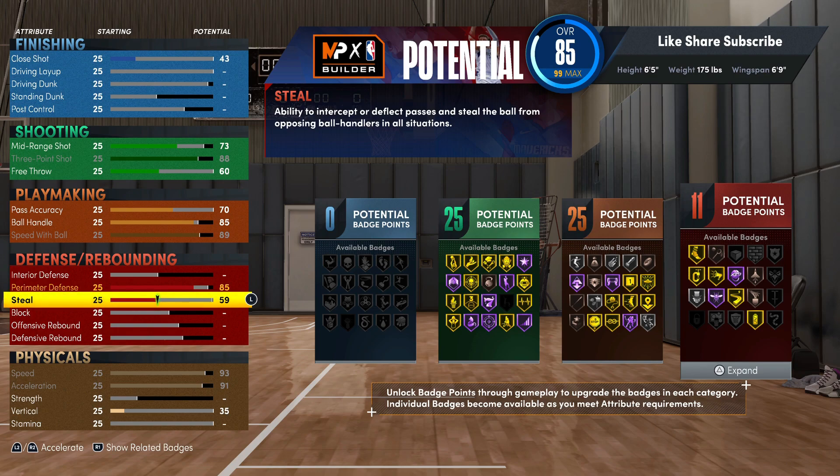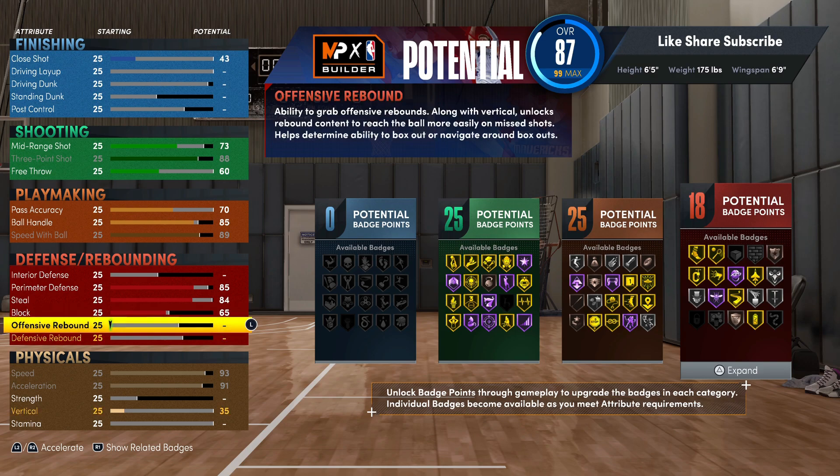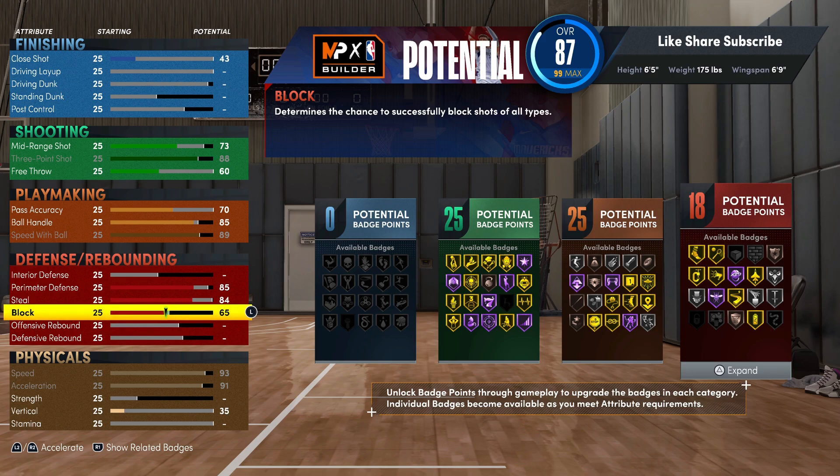If you go to test your badges out at the end, you will see you're not getting any extra badges beyond what's shown on screen. We're gonna put pass accuracy up to 84, then go 86. We went 84, then we're gonna go 65 on block, so you're gonna keep 18 defensive badges.